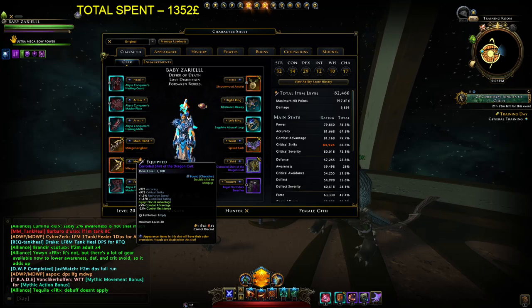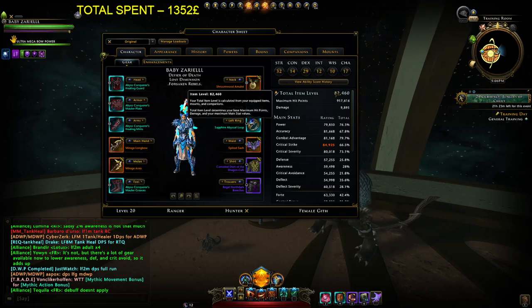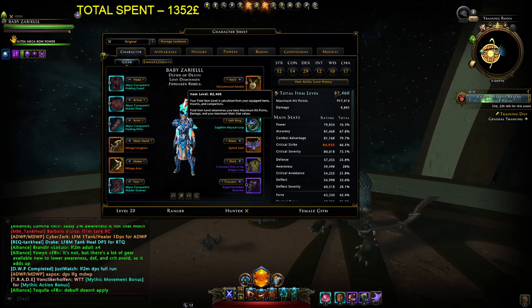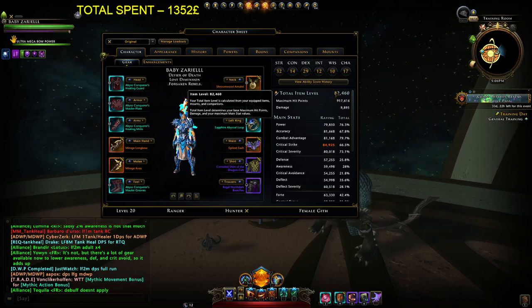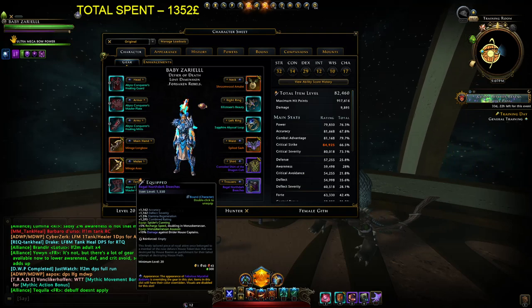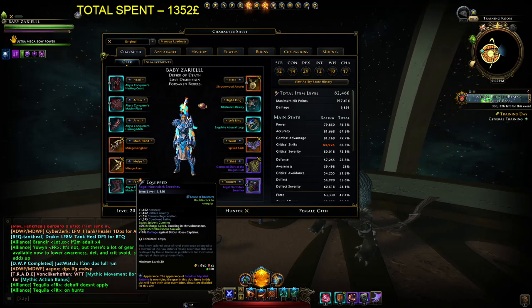Shirt is going for combat advantage — 5% combat advantage just sounds very nice, so why not. My item level is still not max, I'm not sure I want to go to max. It's still doing damage, maybe not best-in-slot damage, but good enough.